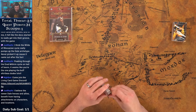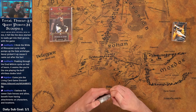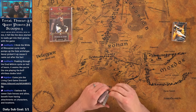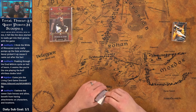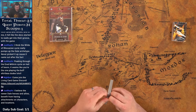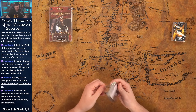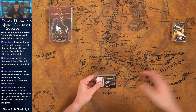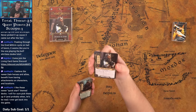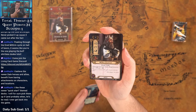Opening these packs is a real struggle — if my life depended on it under pressure I would not survive. Anyway, Dain Ironfoot: 11 threat, one, two, three stats. While Dain Ironfoot is ready, all dwarf characters get plus one attack and plus one willpower.